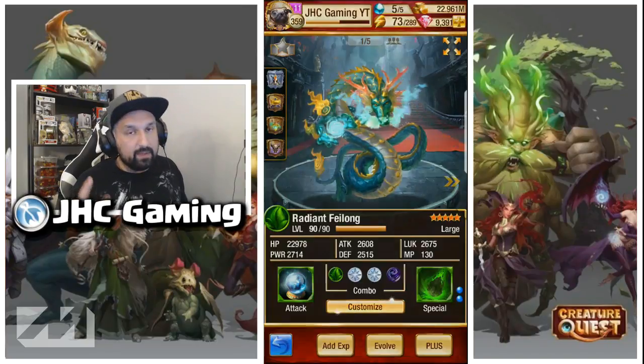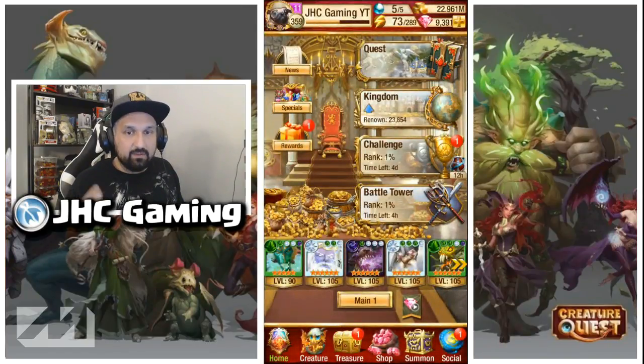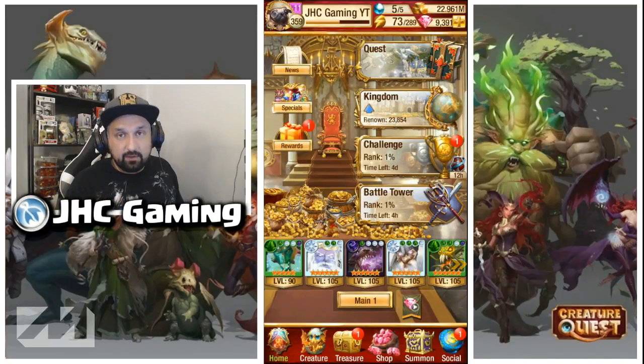I recommend going for 8 green dots. You need 1 extra mana ball to play around mana during enchants, because at 132 if you get hit once you're not activating on turn 2. With 8 green dots you actually get 144 mana points, which means you can get hit twice and still be able to activate.